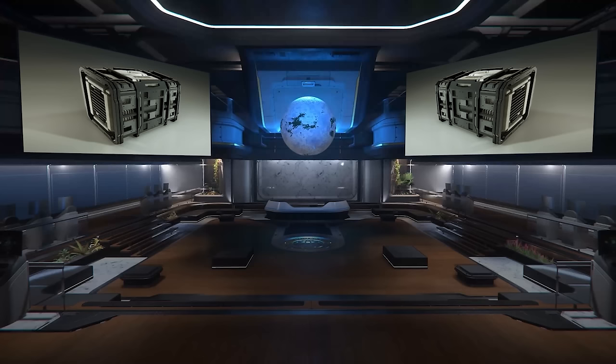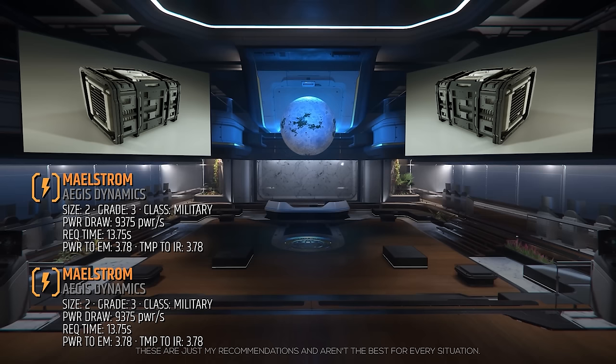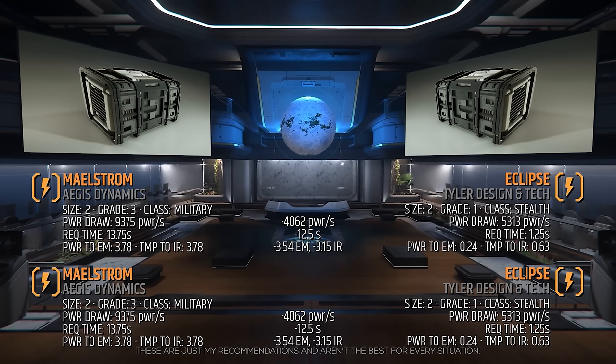We'll start with the power plant, the component that gives the other components power. The standard power plants on the Vanguard are the size 2, grade 3, military class Maelstroms. Since we have two power plants, we should go for either stealth or request time. Fortunately, the Eclipse is best at both. It's grade 1, stealth class.